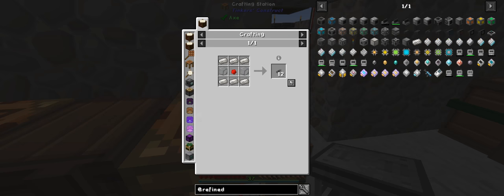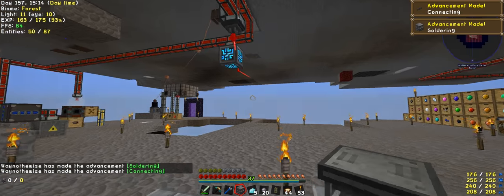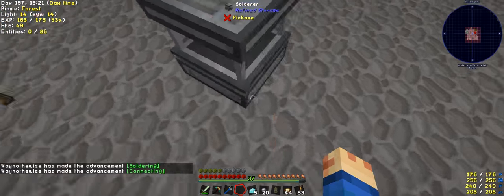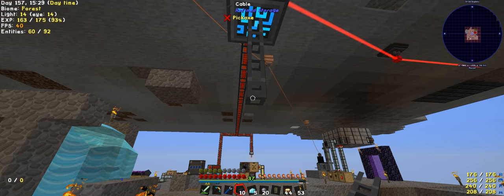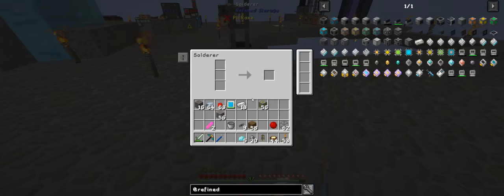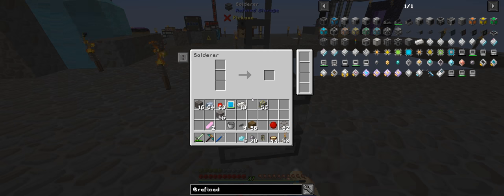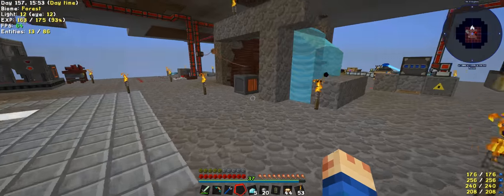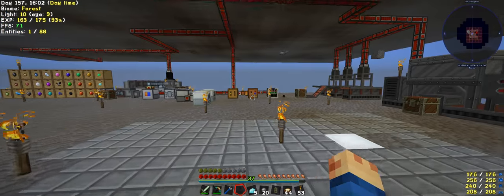Now we need some cabling — 12 will do. We don't want to overspend our quartz because we are not making enough. We'll put this straight under here. I don't know if it needs power or not — yes it does, it's using three FE constantly. This will eventually make ours; we will need multiple of these but one is good enough for now.